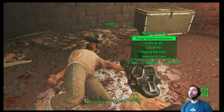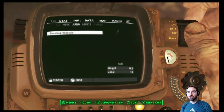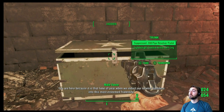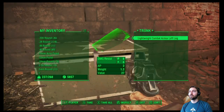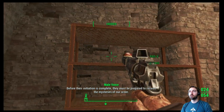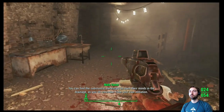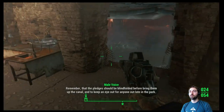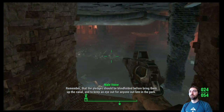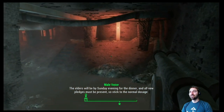Pledge Initiate Instructions — so he got in here and got his blood sucked dry. These are actually a tape: 'You are here because it is that time of year when we induct our newest members into this most esteemed order. Before their initiation is complete, they must be prepared to receive the mysteries of our order. You can find the substances necessary to open their minds in the drainage. The pledges should be blindfolded before you bring them up the canal. Keep an eye out for anyone out late in the park. The elders will be by Sunday evening and all new pledges must be present — stick to the normal dosage.'